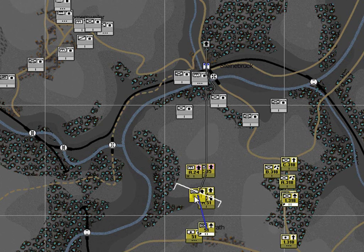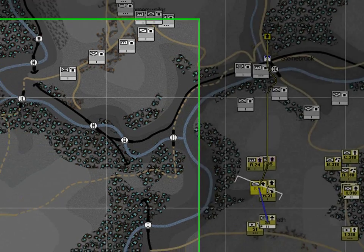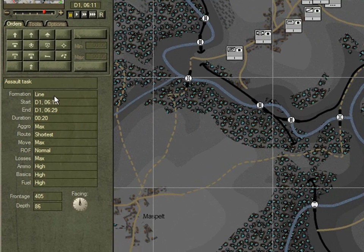To confirm that, click on B Company, select its planned task and here we can see that its formation is in line.